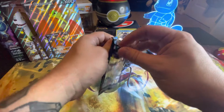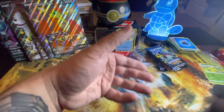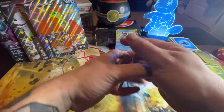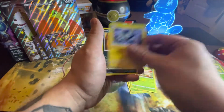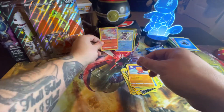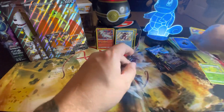Alright, Toxtricity pack - don't let us down. There's the code card. Got Mega, Cuffing, Cacnea, Crossfire, Snom, Pinch, and a Rusharam Amazing Rare! So we got both Amazing Rares out of this set. Actually, I forgot Kyogre's a part of it too.